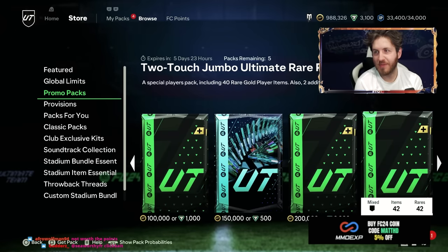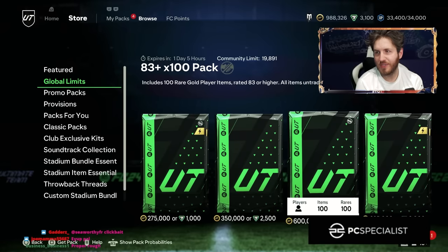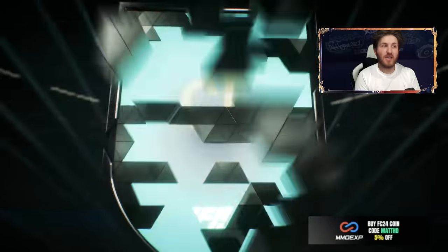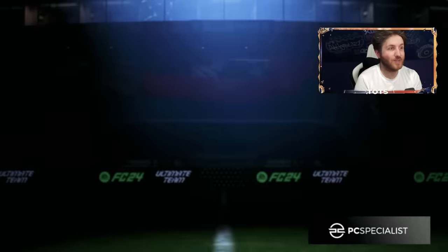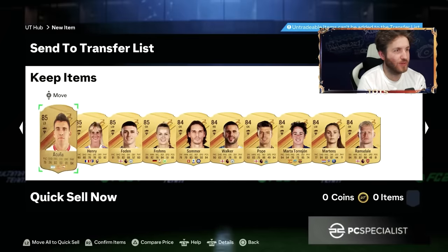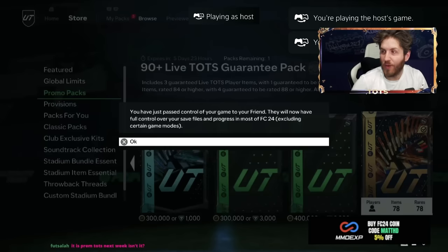That's the third pack open so far. There are still more on my store. Let's see what we get here. Promos again. I kind of feel like global limits might be better there with the massive one. It's a blue. Double walkout - it is double blue. It is Weaver again - we always get her card. De Bruyne there. Any more blues? There is seriously no more blues in that pack. Two blues. Team of the Season is rough, isn't it?